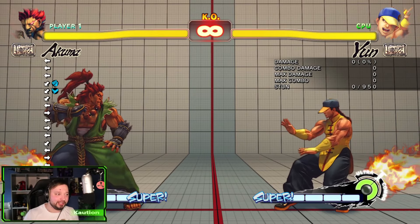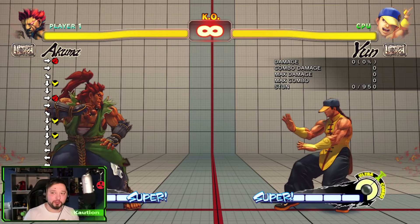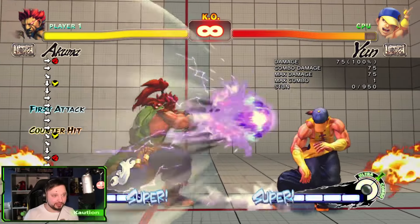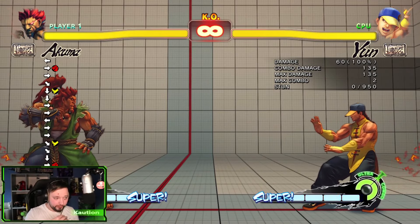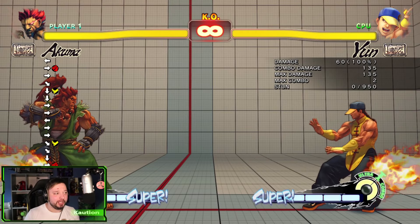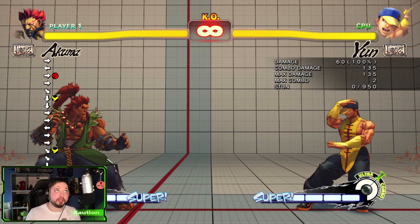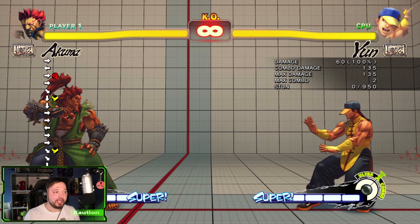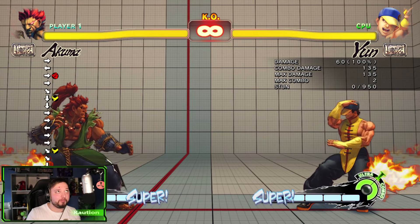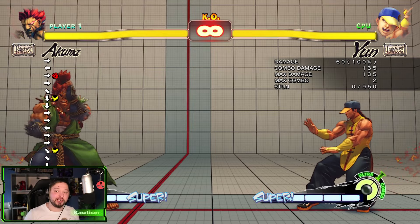He said that the simplest option select in this game is a specific input sequence. You notice the inputs — he said that this is the simplest option select. So if it connects then the hadoken comes out. While I don't think that's necessarily true, in my opinion what an option select is, is a sequence of inputs where the outcome will be different depending on the situation it is in.